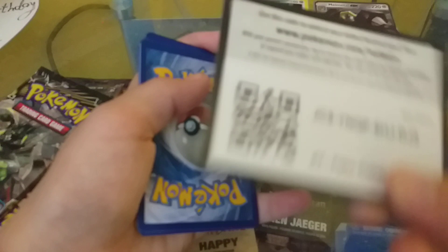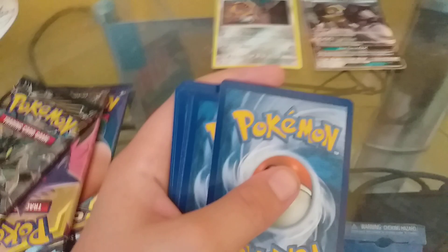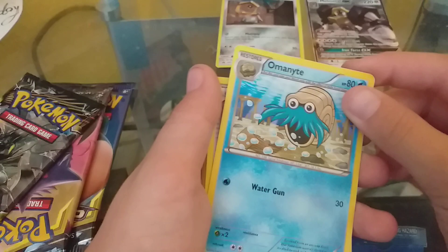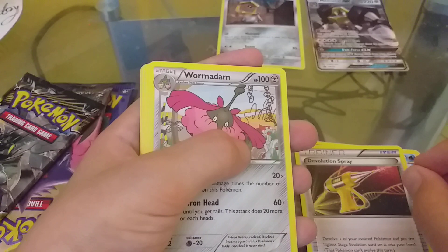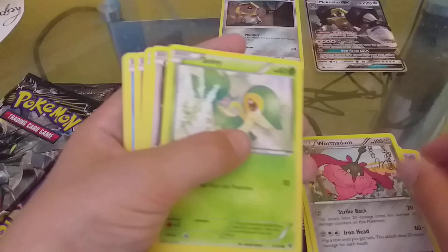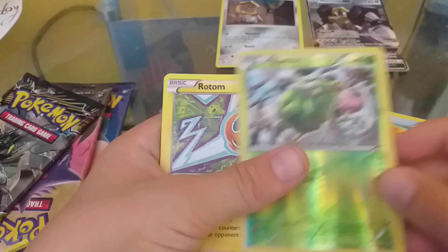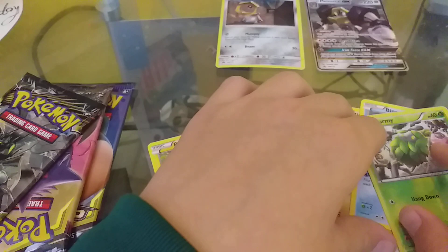That was Fates Collide - three cards, there's the code card. So: one, two, three. To the front. Omnimite, Devolution Spray, Devolution Spray, Worm, Worm Adam, Snivy, Winsma, Mincino, Ryaloo I think, Barnacle, Burmy, and Rotom.